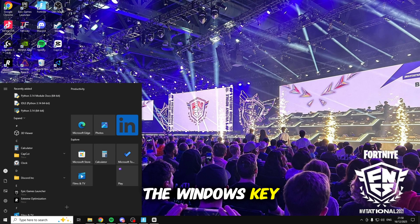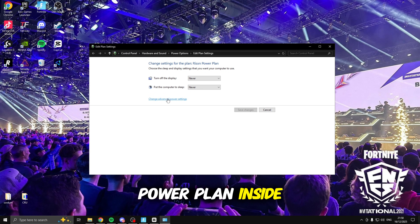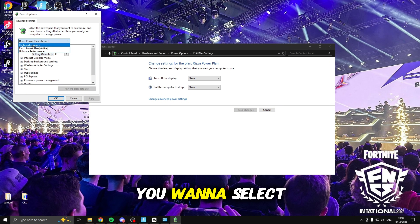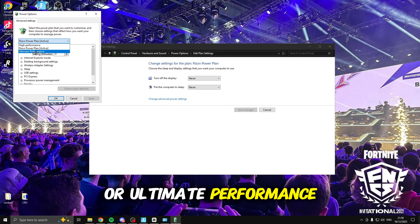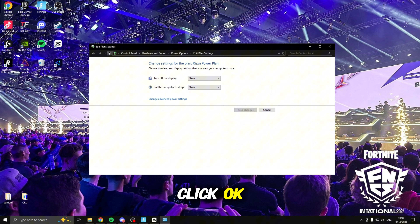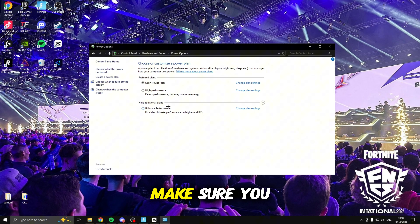The next thing we're going to be doing is clicking the Windows key and searching for power, opening up edit power plan. Inside here click change advanced power settings and on the drop-down select either high performance or ultimate performance. If you have custom ones you can use those, but if you don't I would recommend high or ultimate performance. Once you've done that click OK, then click the arrow pointing up and make sure you have the same power plan selected.